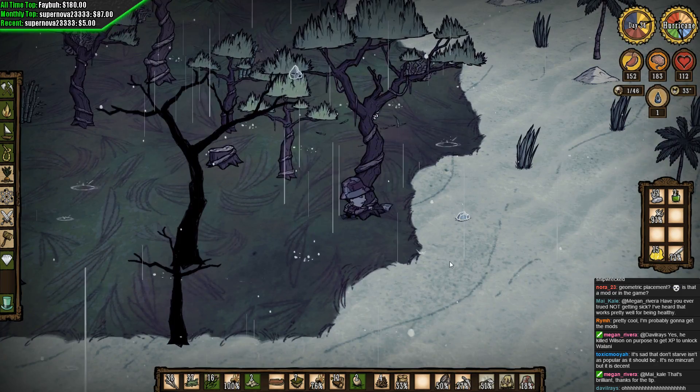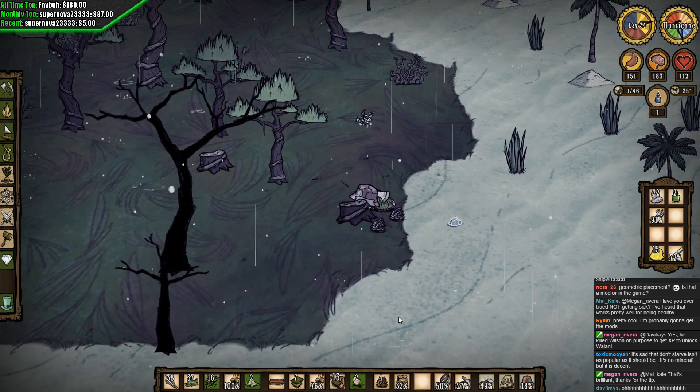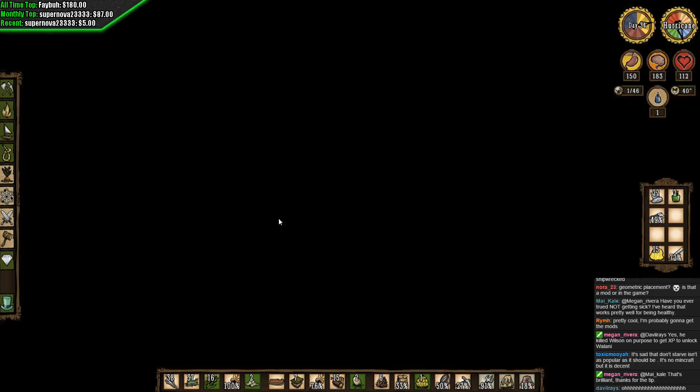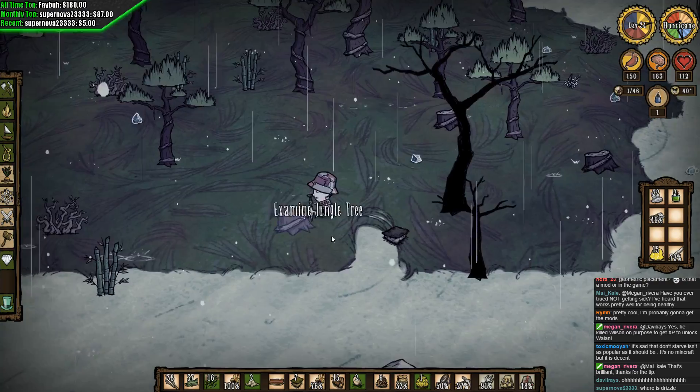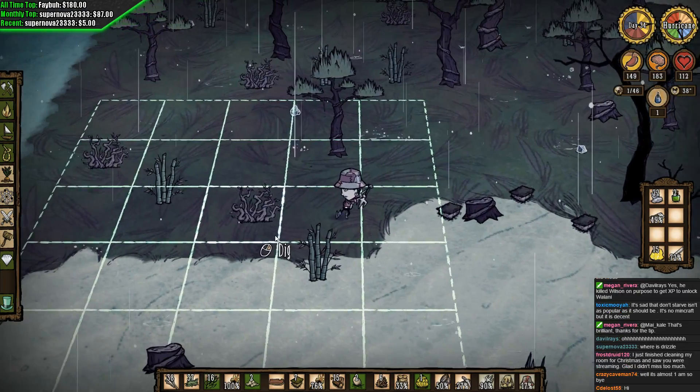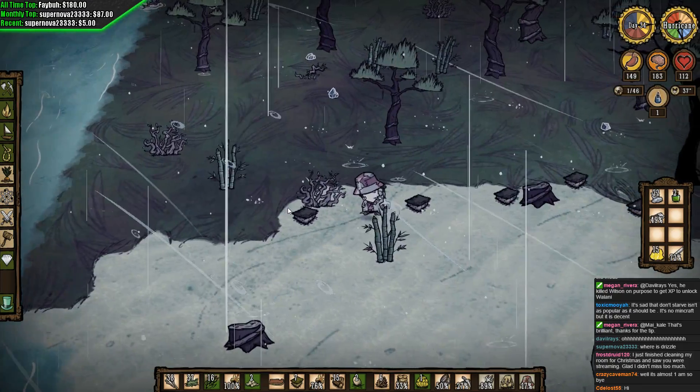Did I die in my last Shipwrecked? Yes and no — we purposely killed Wilson off. We had to get the XP to unlock this character, so we killed Wilson for the XP. Sorry, Wilson. If we get another new character before we can finish Wolani, we might have to kill one off again.